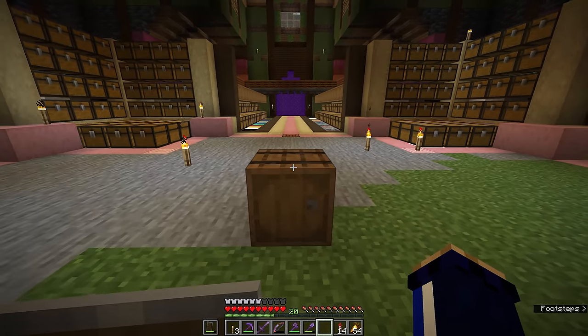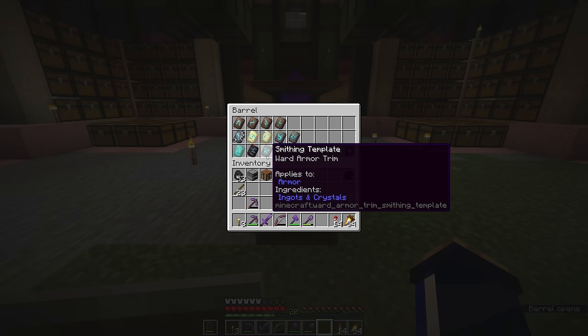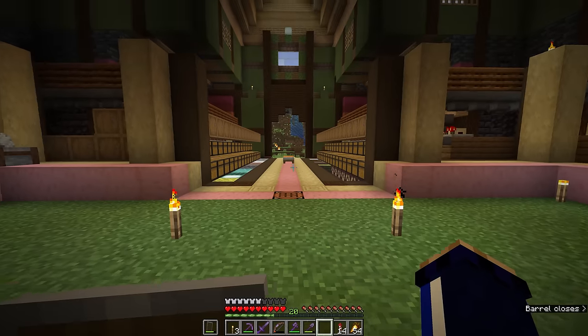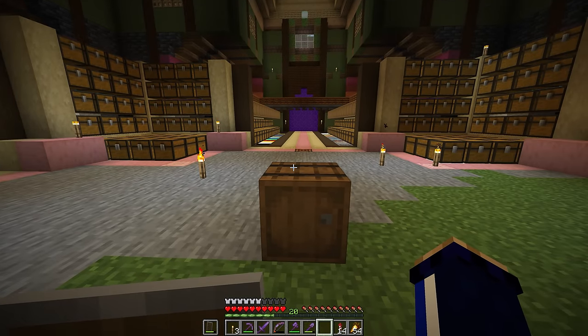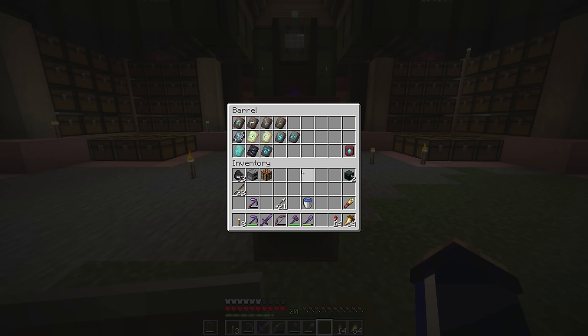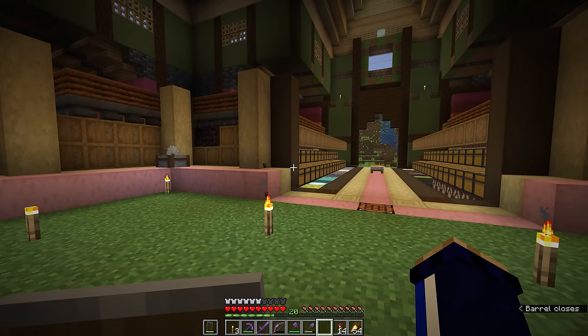Of the structures I know have armour trims, I believe we are still missing four of them. The ward armour trim has an even rarer counterpart in the ancient cities — the silence armour trim — and I was unable to find that when we raided our first ancient city. Fortunately we do have another ancient city below here, so I might save that for later in the video. The other three I'm surprised we haven't got already are the wild armour trim from a jungle temple, the snout armour trim from a piglin bastion, and the spire armour trim from an end city.